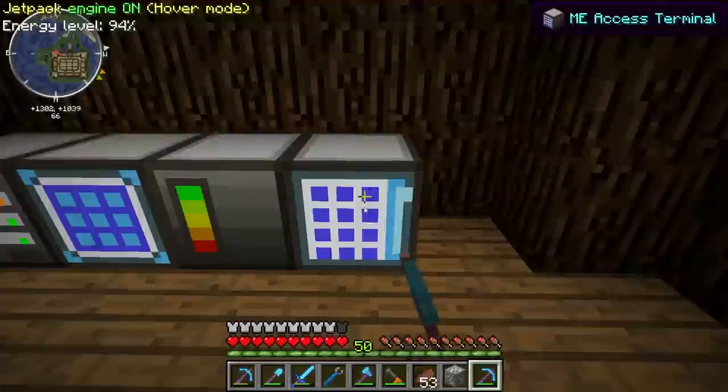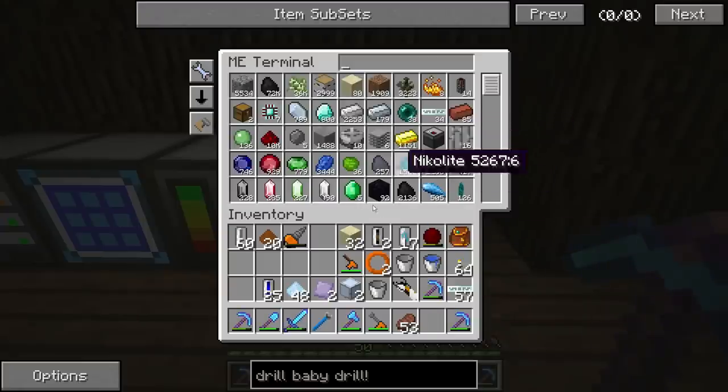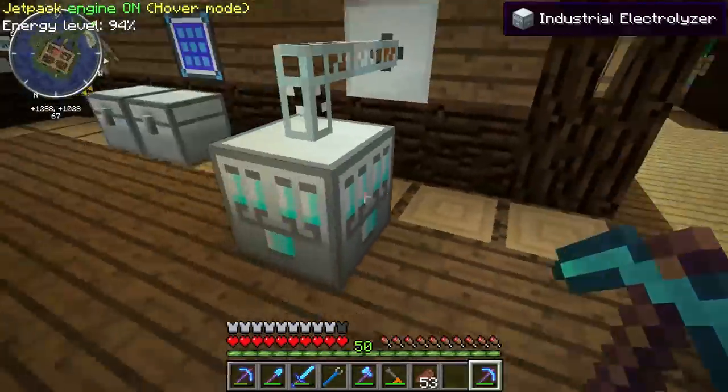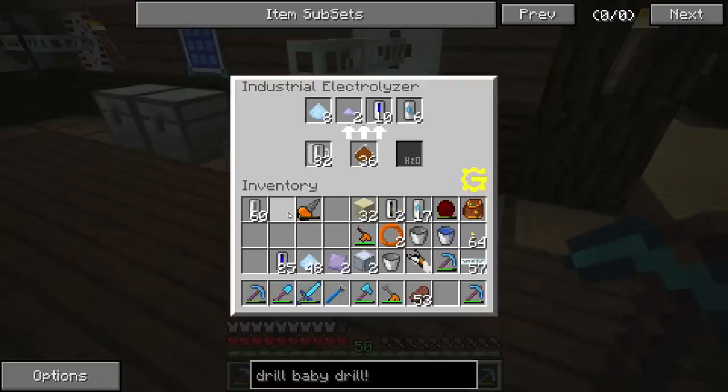If you happen to find one, try to silk touch it, because that way you'll be able to do much better stuff to it. If it's silk touched, you can pulverize it to get two iridium ore and a platinum dust. You could macerate it but there's no chance of platinum, or you could use the industrial grinder to get two iridium and basically half a platinum dust — or a full platinum dust if you use a mercury cell. Iridium is basically the Cadillac of materials in the game. Diamonds? They're not that important anymore.